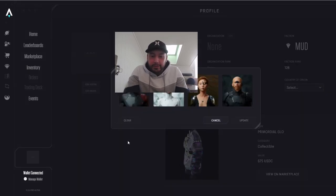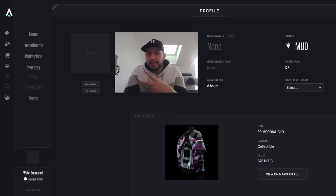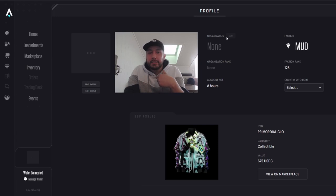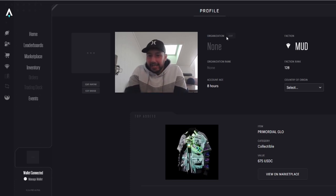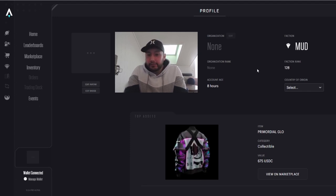Two things are not yet available on the profile: number one is the Organization section, which will be your DAC or guild; and number two is your player name or in-game name. For now you just use your wallet address to connect, but many of us will want our own names in the Star Atlas universe — both of those features are coming in the future.